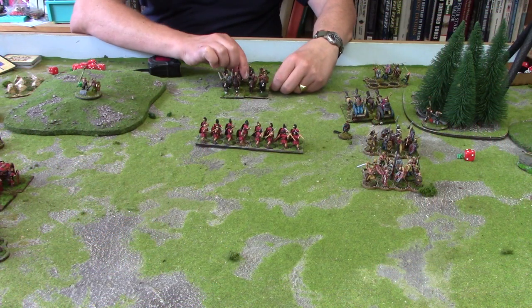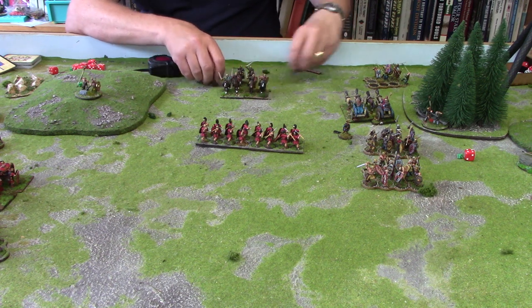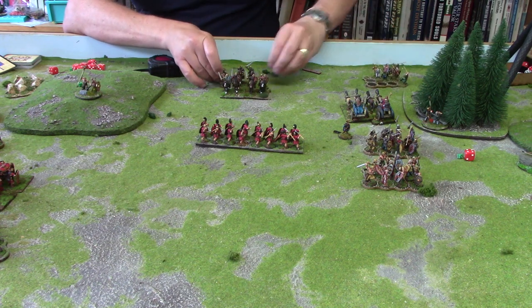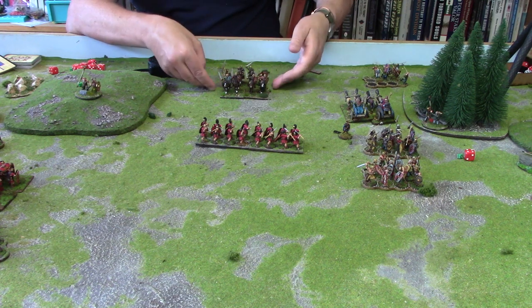I've got some Gallic cavalry here standing in, and they are combining with a group of warriors. To show that they are moving together as foot cavalry, we place four of those figures there — it gives representation of the fact that there are men in amongst the horses. This is very much like the Scots Greys at Waterloo. There are lots of accounts of infantry grabbing onto the horses' manes or bridles and moving together with cavalry to gain that faster movement.